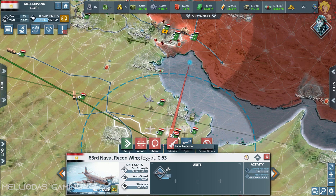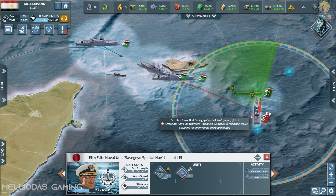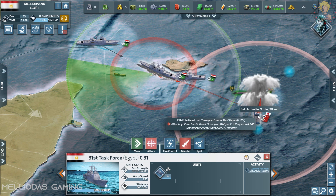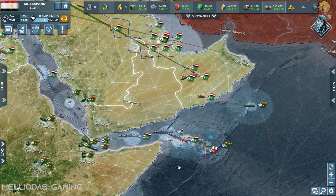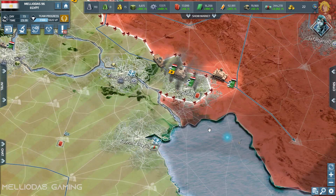Here's a tip: if you're going to use naval recon aircraft in your gameplay, equip them with conventional cruise missiles — it makes them very deadly and strong. The Japanese naval officer has been surrounded by Ethiopian attack submarines and my cruisers and destroyers. I've locked him in and he can't get away.